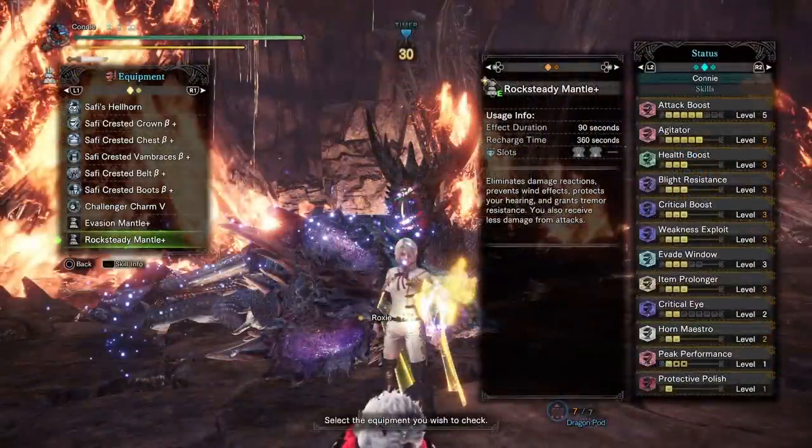Regarding the set itself, here it is — I flashed all of the armor pieces on screen a second ago, so have a look at that. It's fairly typical. Noteworthy are the two points of Horn Maestro, since obviously you don't really see those on other sets. Also, the fact that I'm running Protective Polish and Item Prolonger for the long white sharpness. I could have maybe run sharpness on the weapon itself, but I wanted to keep space for element and attack.